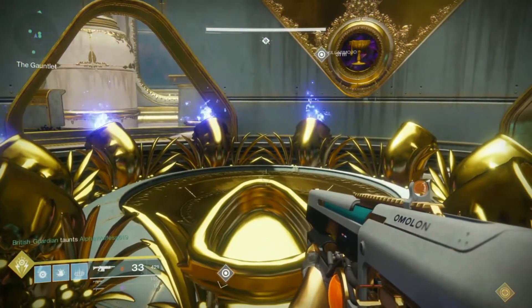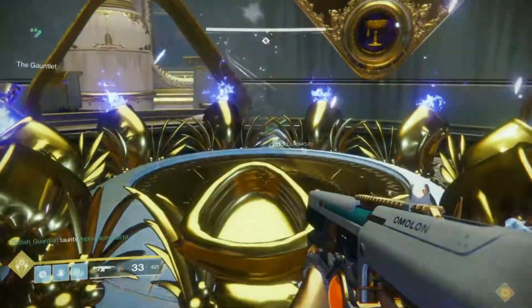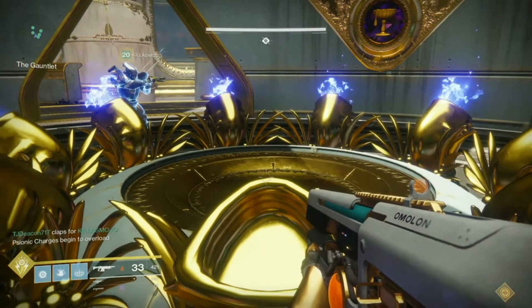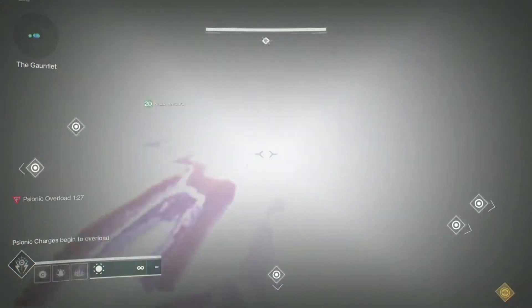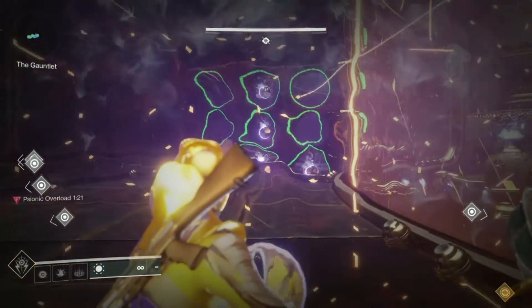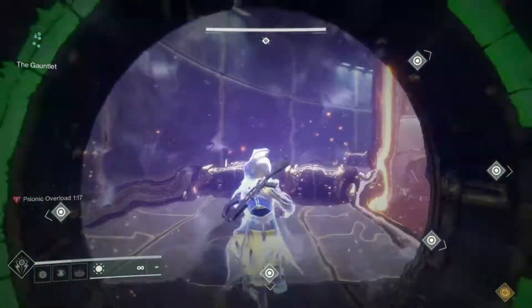After the second run is completed and you go into your third run, you use the same exact rotation. The runner goes to the scion smasher's position, the scion smasher moves to the plate holder position, and the plate holder then becomes your final runner. Once this phase is completed, everybody goes to the center and picks up the orb.